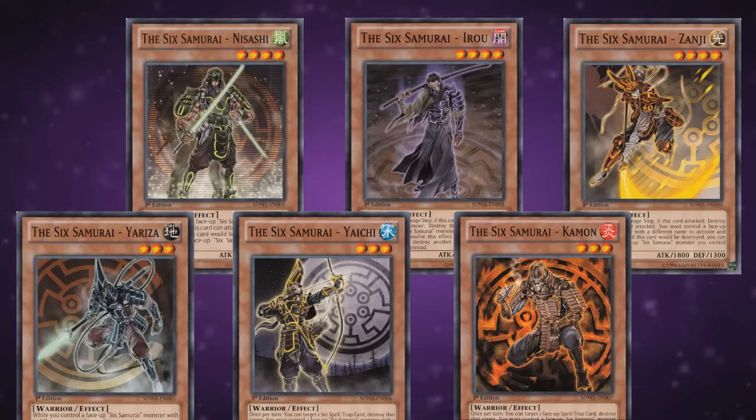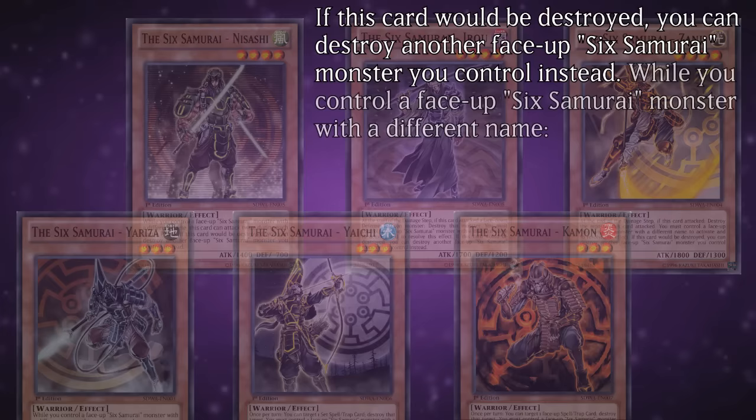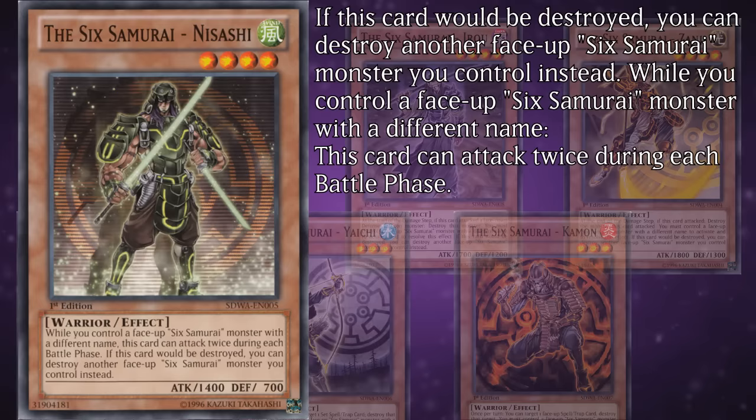They are Warrior-type monsters that cover the main six attributes of the game, and they all share the ability to destroy a different Six Samurai monster you control in place of themselves getting destroyed. They all gain an additional effect if you control another Six Samurai monster with a different name. Yaviza becomes able to attack directly; Yaichi can destroy a face-down spell or trap card once per turn while Kamon can destroy a face-up one, but neither can attack that turn. Nisashi can attack twice in the battle phase, Iro destroys any face-down monster he attacks at the start of the damage step, and Zanji destroys any monster he attacked at the end of the damage step.